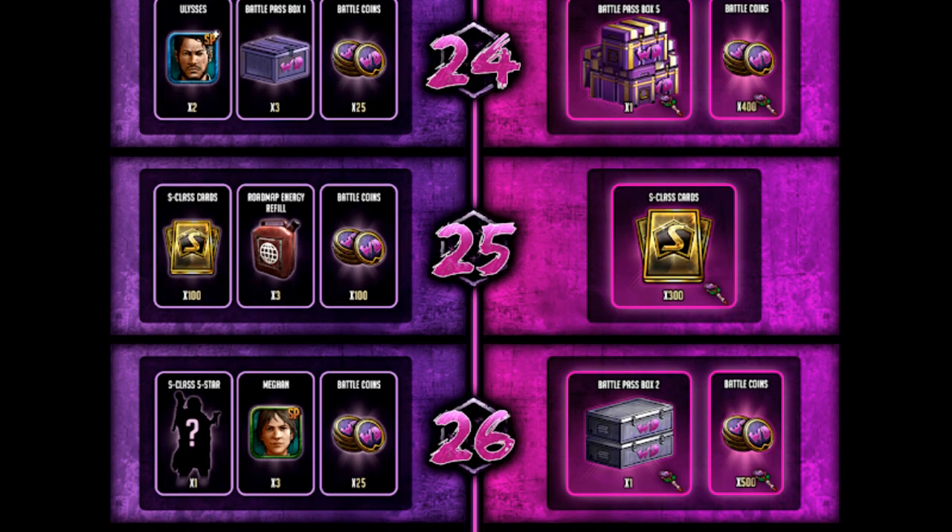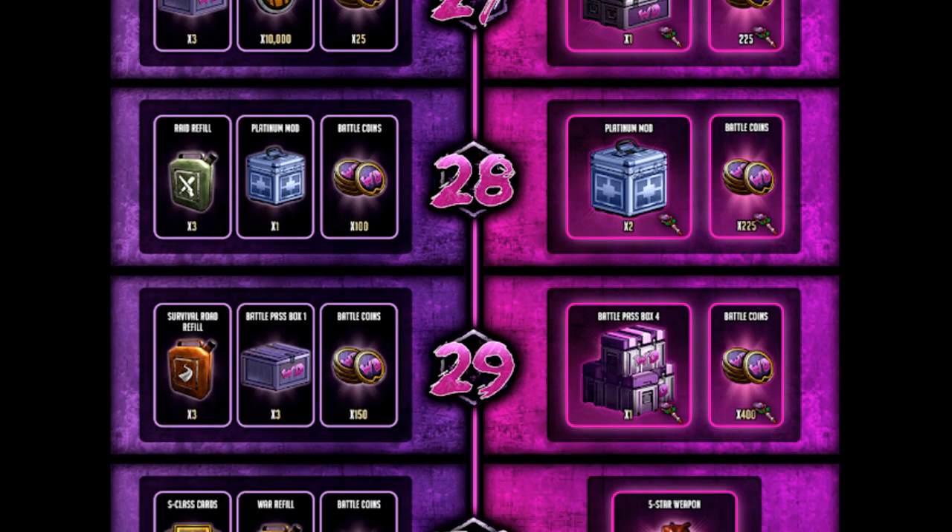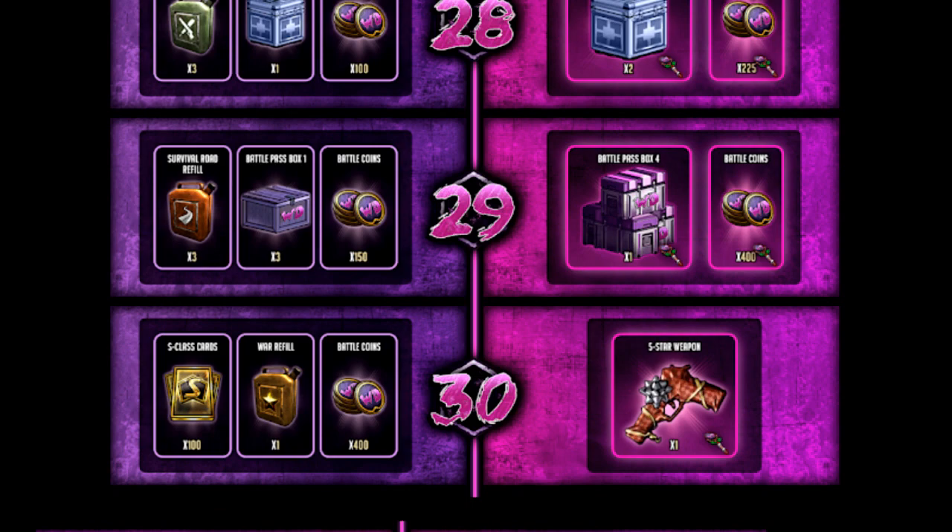At level 26 it's going to be S-Class Raulito in the picture, though you do get to choose the 5-star ascendable version of an S-Class character. That would be a switch-up from what we've had the last two seasons, so hopefully four fresh new characters will be at level 26. Scrolling down, you'll see the Gift Wrapped Pistol at level 30 — confirmed as a 5-star weapon. We won't have the stats in this video, but there'll be a live reveal on the live stream. It could be an offensive weapon since it's said to work well with Governor.